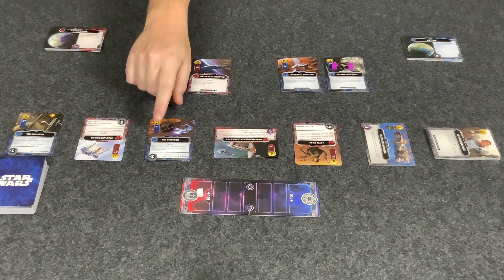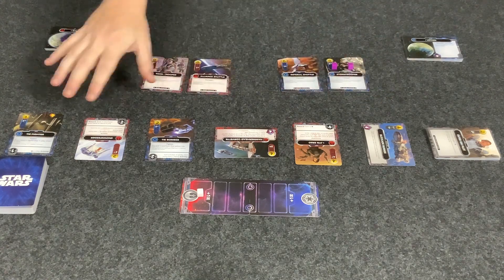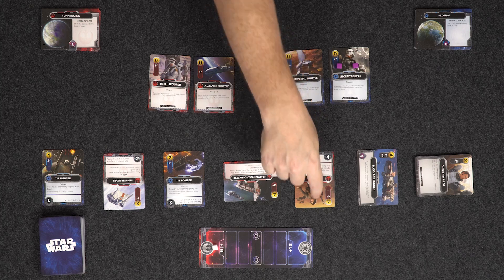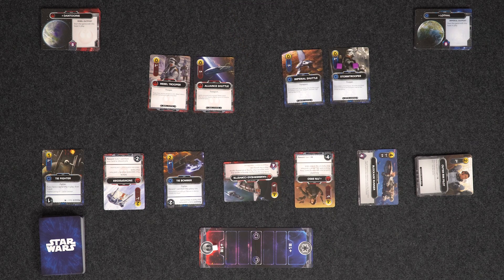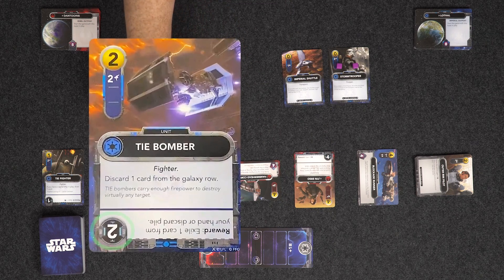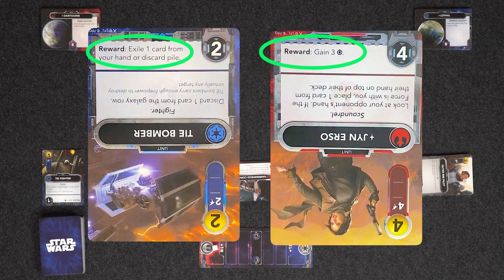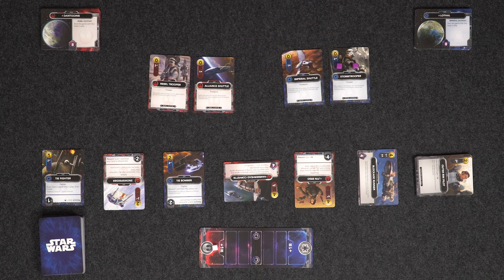There are Rebel cards, Imperial cards and Neutral cards. The Imperial player can only buy Imperial cards and Neutral cards, and the Rebel player can only buy Rebel cards or Neutral cards. We can also attack our opponent's cards, which is why some of these cards are facing different ways — Imperial cards face out that way, and Rebel cards face this way. If a card has a number on it, like on the TIE Bomber, that means it can be sabotaged, or Jyn Erso here can be bounty hunted. We get the reward printed on the card when we do that, and then that card will be discarded. Otherwise, we can buy the cards for resources and they go into our own discard pile, to later be shuffled into our decks.